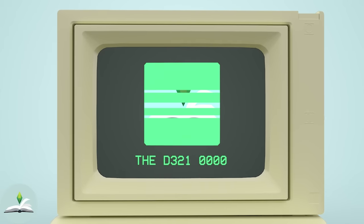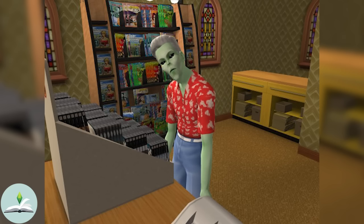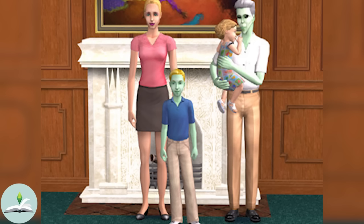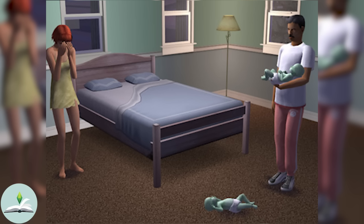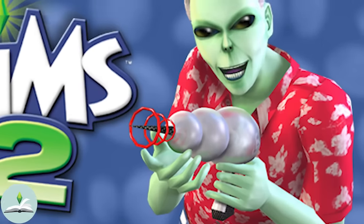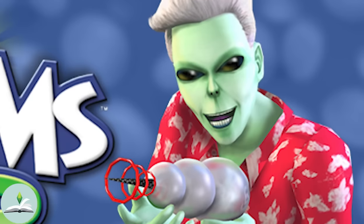Hello everyone and welcome to the Sims lore. Today we are delving into the life of Pollination Technician Ninesmith, a retired alien technician turned family man. From fathering children through alien abductions to his peaceful suburban life, his story challenges our understanding of extraterrestrial involvement in the Sims world.